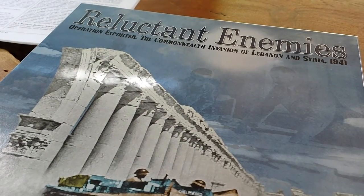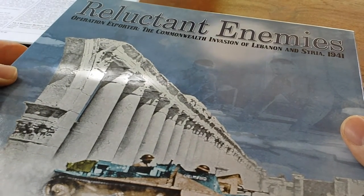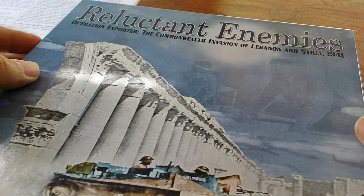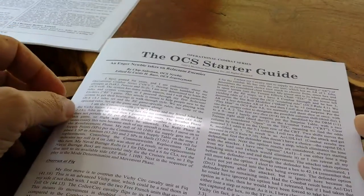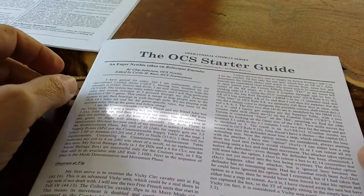Hey everybody, we're looking at the box for Reluctant Enemies. I bet you think this is going to be another one of those blogger wannabe shrink rip videos. Well, you're wrong. What we're going to do today, rather than look at the contents — because if you own it you've probably already seen inside it, or if you don't own it you've probably seen the pictures already online — is have a look at probably the most important component in the box: the OCS Status Guide.